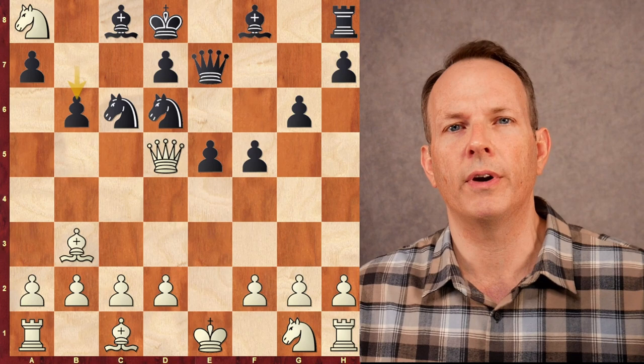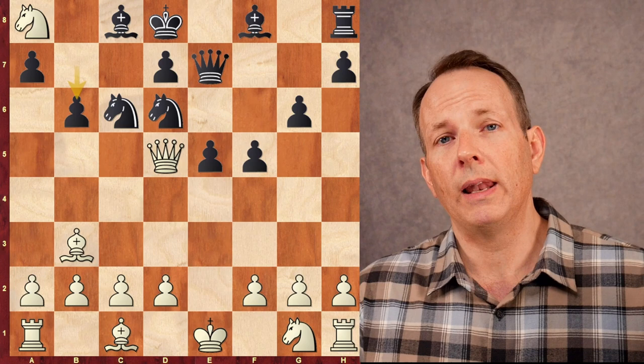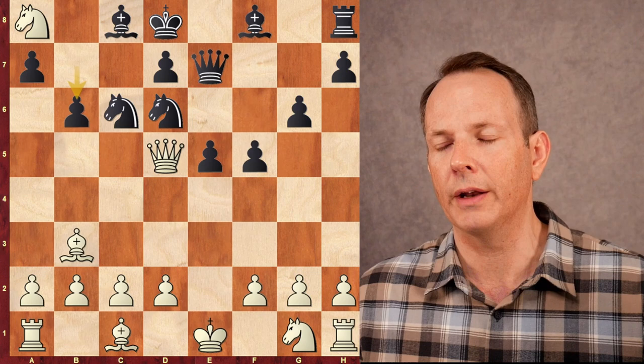Looks like black is just down a whole rook, and he is. In the pre-computer era, people would play like this. If you put this into a computer, it gives white, I think, like plus one — that's it. Even though he's up an entire rook, it's like he's just up a pawn. The knight at a8 is trapped, but black has all sorts of attacking potential. So that's a very wild line that they could have gone into.